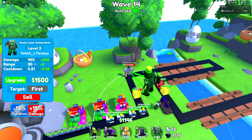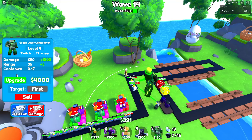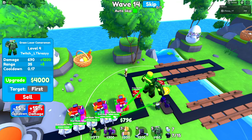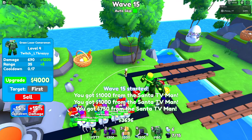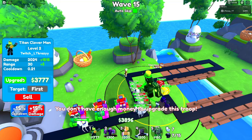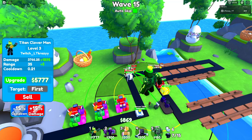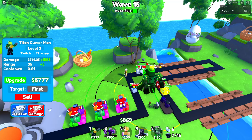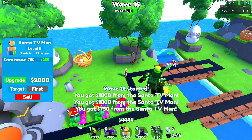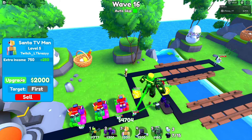We'll do more upgrades on these guys. Now we have some flying rocket launcher toilets getting kind of far — that's not good. Let's upgrade our laser man so he has more range and damage to stop the enemies. And we should probably do an upgrade on the titan clover man too. It'll help him do more damage — he's kind of AOE — and AOE is always a good thing.